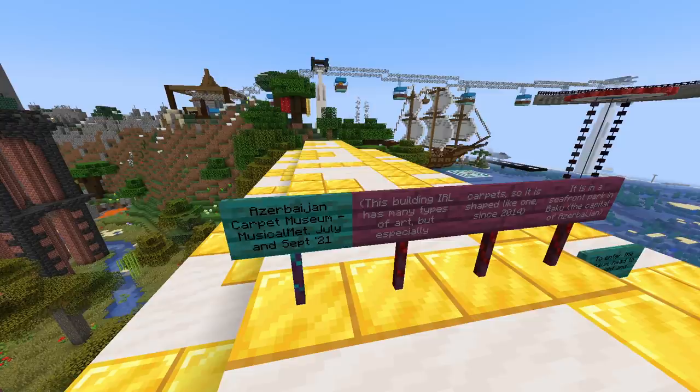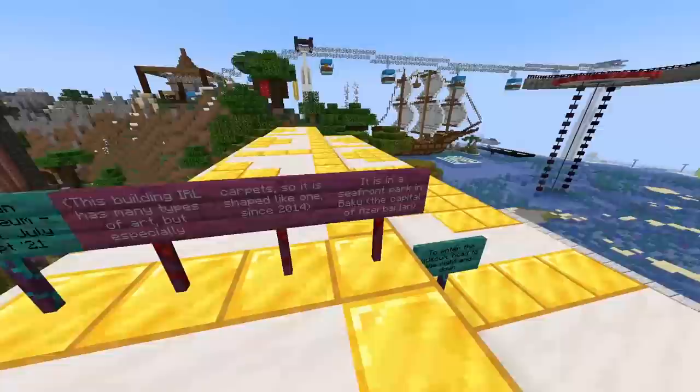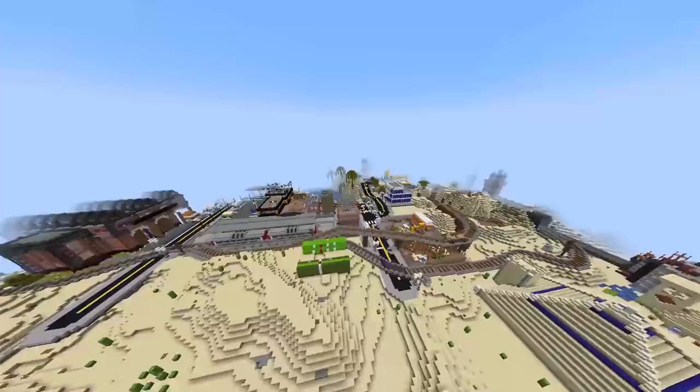Azerbaijan Carpet Museum. This building has many types of art — specifically carpets — so it's shaped like one. It's in the seafront part of Baku, the capital of Azerbaijan. I guess it's a lot of carpet in Minecraft. This has carpet — very comfy floor. Go for a nice stroll in it. Your cat would like it here.